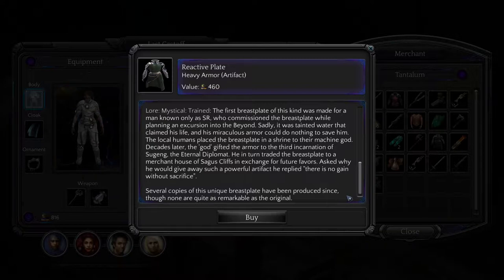Mystical Lore: the first breastplate of this kind was made for a man known only as SR, who commissioned the breastplate while planning an excursion into the beyond. Sadly, it was tainted water that claimed his life, and his miraculous armor could do nothing to save him. The local humans placed the breastplate in a shrine to their machine god. Decades later, the god gifted the armor to the third incarnation of Sugeng, the eternal diplomat, who traded the breastplate to a merchant house of Sagus Cliffs in exchange for future favors. Asked why he would give away such a powerful artifact, he replied: 'There is no gain without sacrifice.'